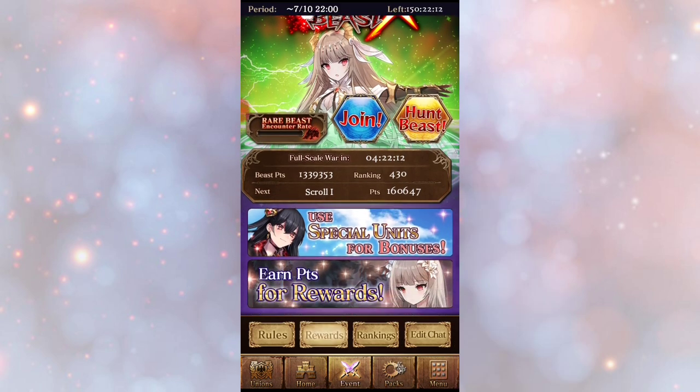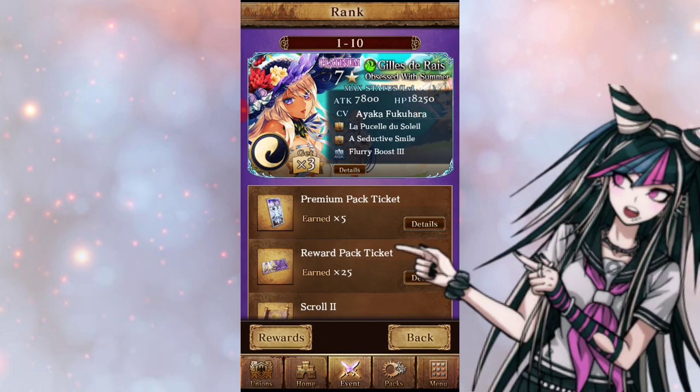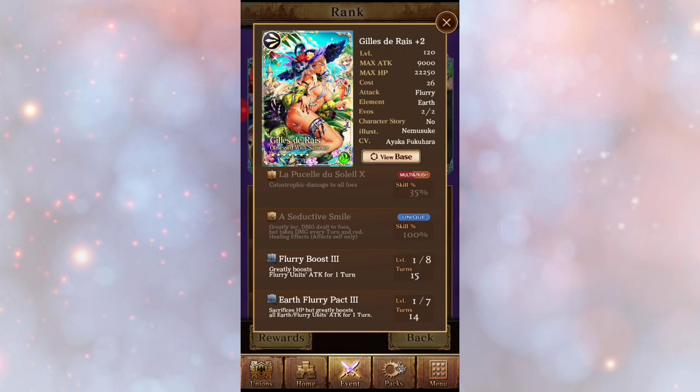Let's show you guys a reward — we got Rias! She's a flurry, and it says catastrophic damage to all foes. Multi rush — a seductive smile greatly increases damage dealt to foes but takes damage every turn in red, with healing effects for self only. I'm not sure exactly how that works but she damages foes and takes damage every turn.